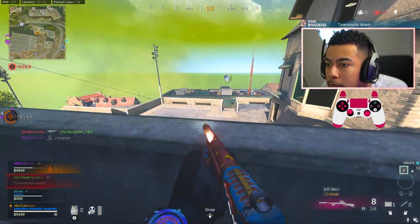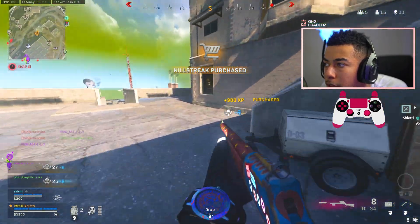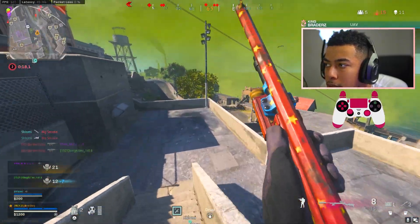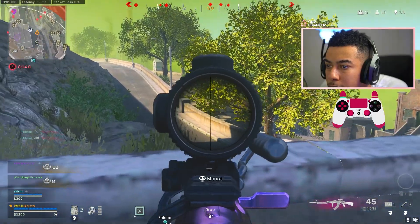I can get you A and B. See what's going on — there's a bunch of people over here. I guess I'll go fight these. Wait for him to climb up.